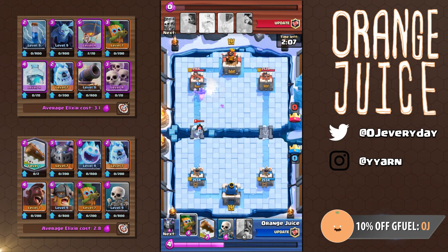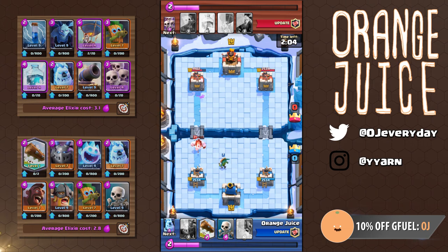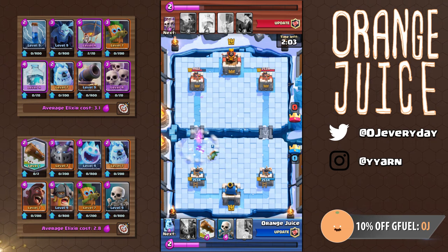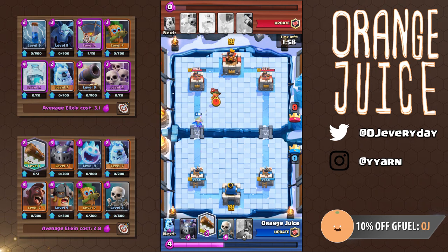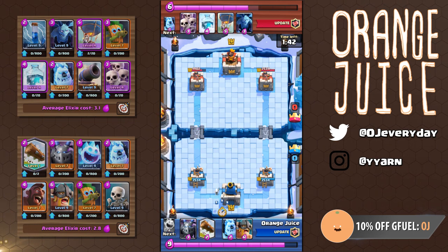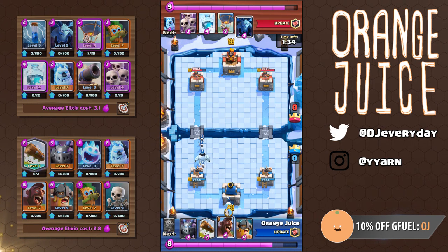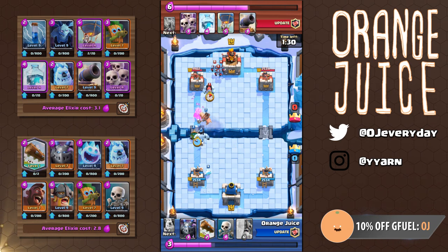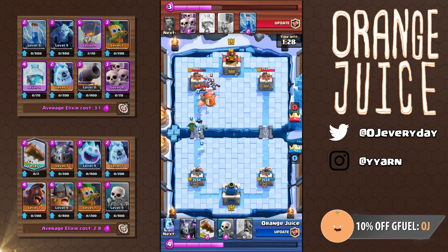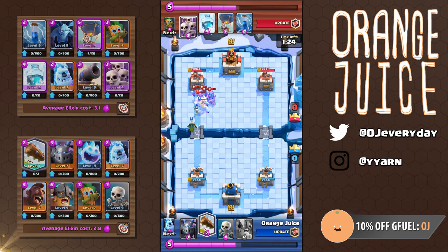I thought he was going to support his ice golem with something, so I used the dart goblin to take it out ASAP. But I wasn't counting his elixir, so I didn't know that he didn't have anything. Woody knows he can't afford the chip damage, so he cancels out my dart goblin with his. I played skeletons then ice spirit because I wanted to cycle back to my hog. After playing my hog, I support him with a long distance dart goblin, but it locked onto his ice golem. This allows his cannon and minions to take out my hog, but at least my dart goblin took out his ice golem.